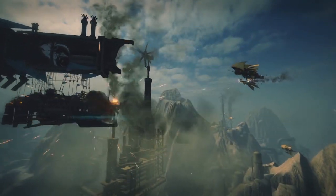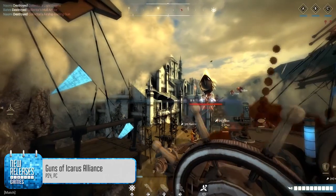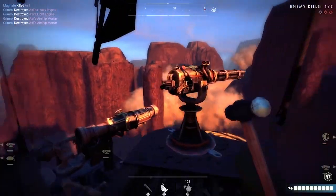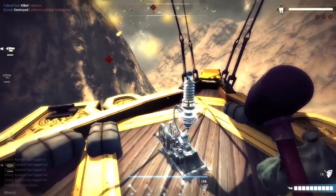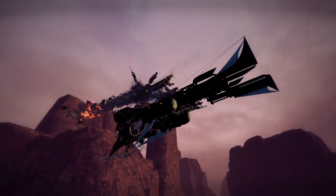And now for something a lot less cutesy and a lot more steampunk. If you've ever wanted to be an air pirate, Guns of Icarus Alliance might just be what you're looking for. It's all about airship on airship combat with up to four players manning each vessel. You can take on the role of pilot, gunner, or engineer — steering your ship through the air, gunning down opponents, or repairing the ship's battle damage. Ships are customizable too, letting you create a small quick-moving charger or a massive dreadnought.